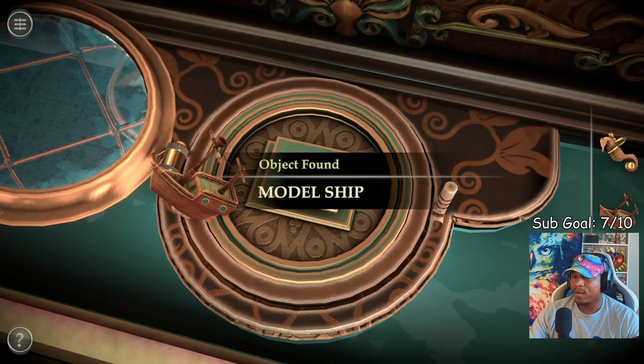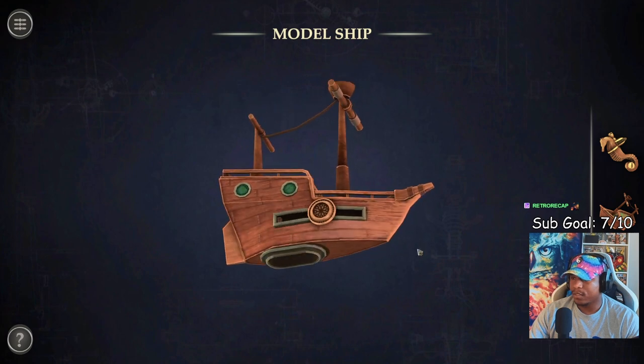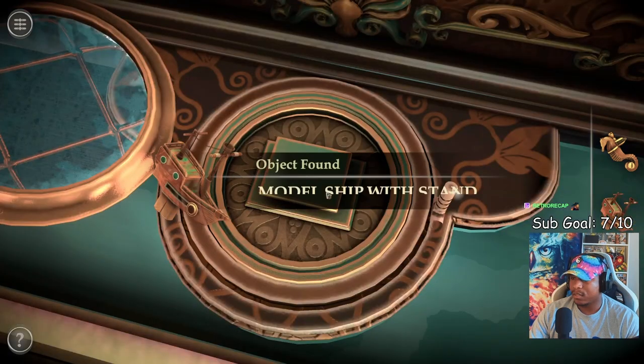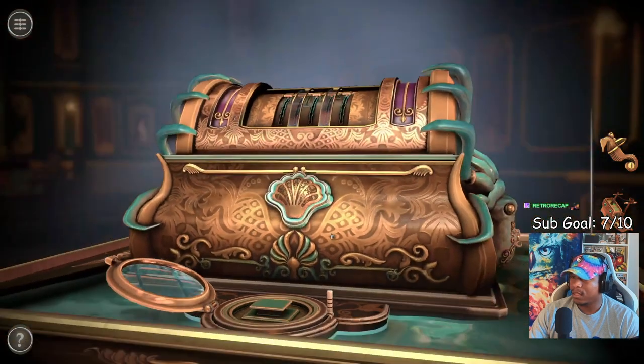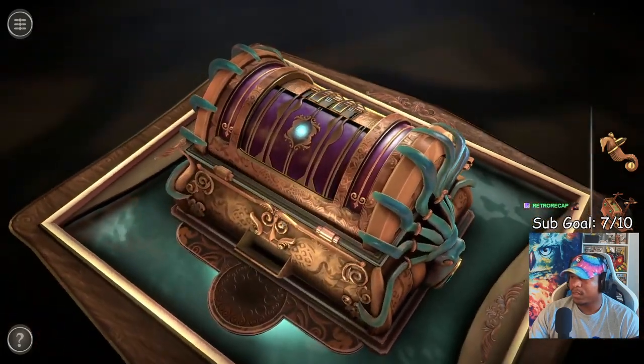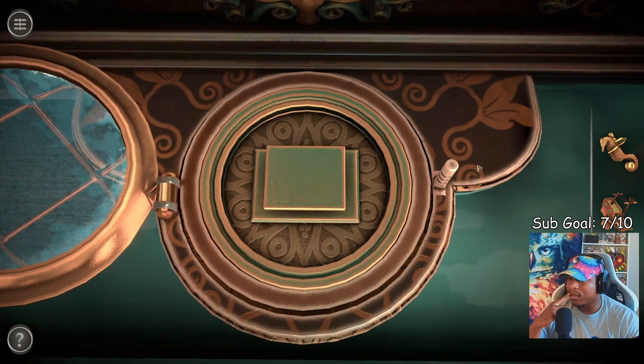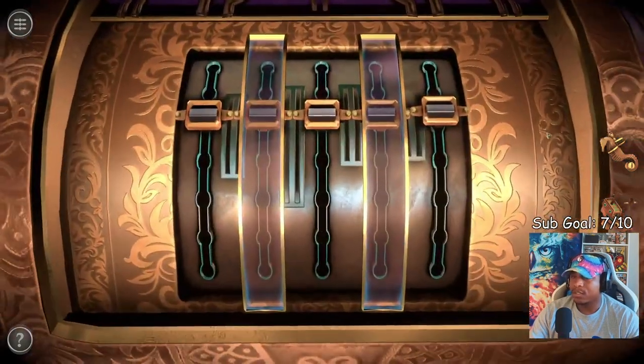All right, so now we have a little model ship with secrets and a stand. Where will we put this? The fact that we can come back here makes me think we can do something here — maybe I'm just overlooking it. All right, this is a head scratcher.